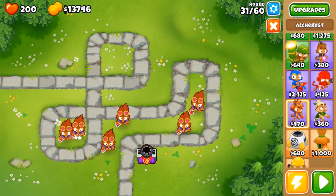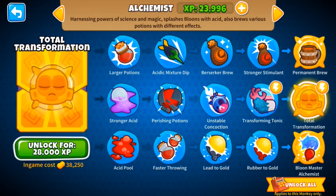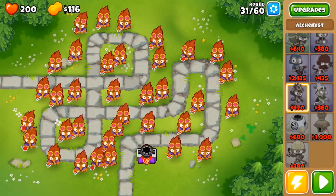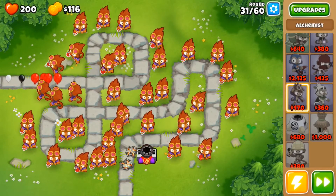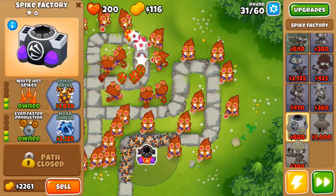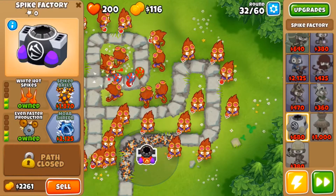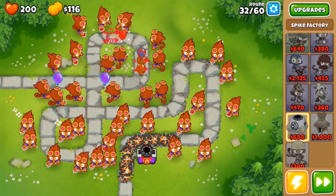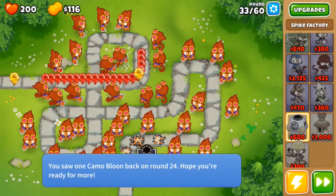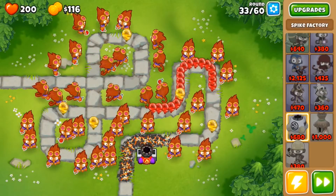We'll see when I get done with this. Okay, I'm back. We got like 6,200 XP from that run. Now we'll start it up again. This time, since we have the spike factory, we can break metal and camo. We want the 2-2-0 because the white hot spikes break the metals. But that's not really a problem for the alchemists — some towers can't break metal or camo, so you'll need this guy.